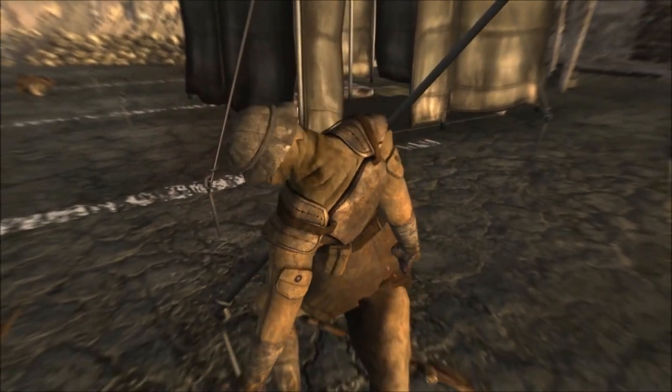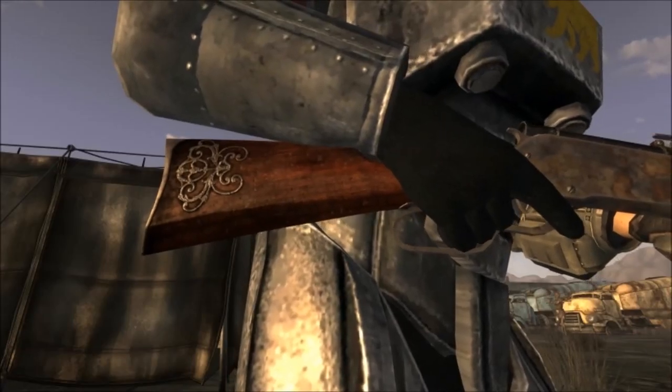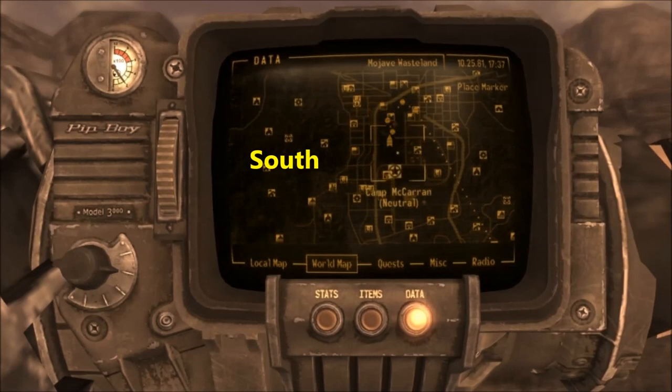It also has a pretty classy appearance with the engravings on the stock. So where can we get this weapon? Travel to Camp McCrane — it's just west of New Vegas, here on the map.